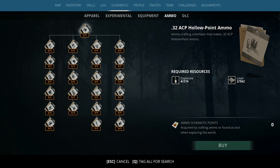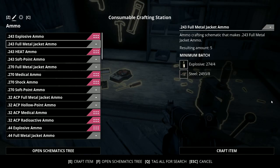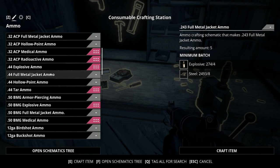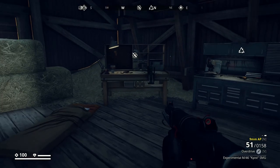Next up is the ammo schematics tree. I'm assuming a lot of people already have this, because ammo is something we've all needed and regular players have probably grabbed all of these already. It's pretty much exactly the same as the equipment branch — all you need to do is head over to the crafting bench and craft one of the lower items. Craft yourself some .243 or scroll through and see what you actually need, because ammo you're always going to use. Worth just crafting a whole bunch.